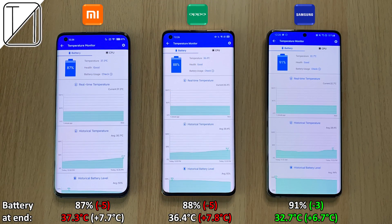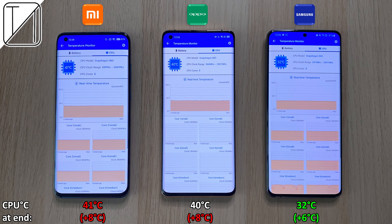Speed things up again and we're going to go to the final results — the Xiaomi coming in first. The hottest phone in battery is the Xiaomi, though it did not add the most degrees in Celsius. That was the Oppo adding 7.8 degrees Celsius. The Oppo and Xiaomi both lost 5% in battery, where the Samsung just lost 3% in battery and also being the coolest phone in the bunch. When it comes to CPU, the Samsung once again was the coolest, only adding 6 degrees, where the other two phones added 8 degrees Celsius. Samsung's cooling is actually doing a really good job.